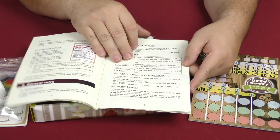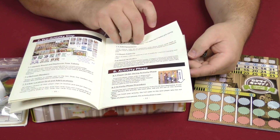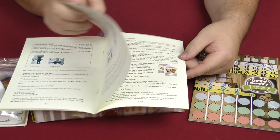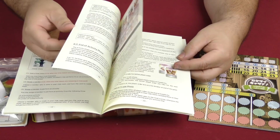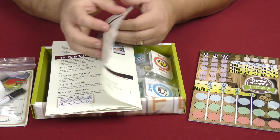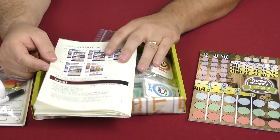The rulebook looks daunting and verbose, because this does not look like it's going to be a difficult game to play at all. So why do we need 23 pages of notes? That does not bode well.